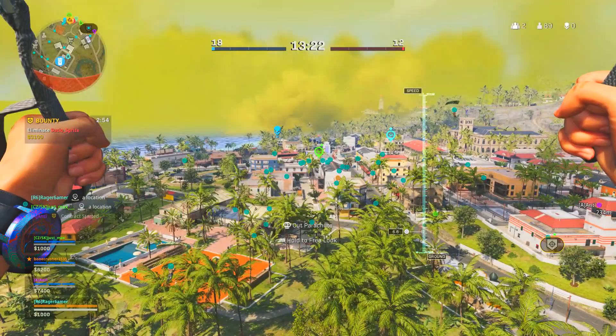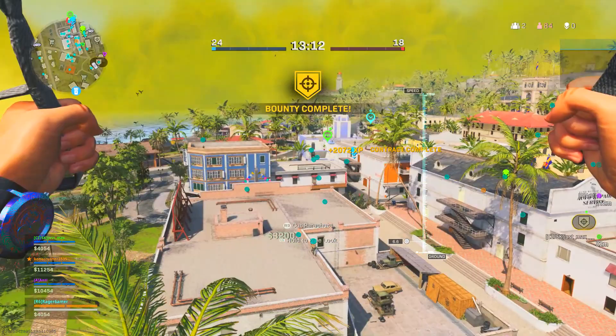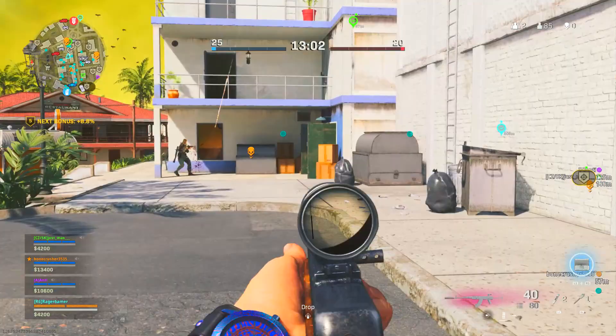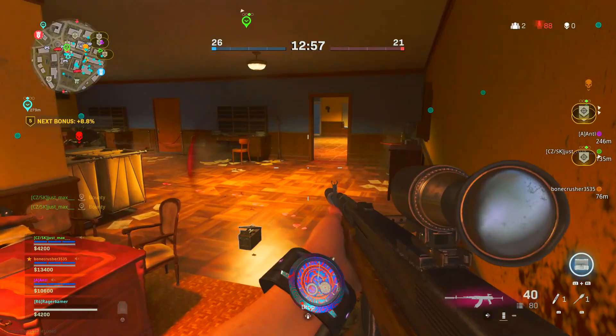A headshot is killing someone by shooting them in the head — you'll know you got it because you'll earn a headshot medal on screen. You don't actually need to be shooting them in the head the whole time; as long as the final bullet that kills them hits the head, that counts as a headshot. This means you can down them with your assault rifle or another weapon into last stand mode and then shoot them in the head to finish them off.